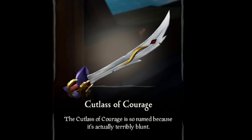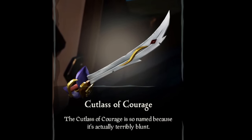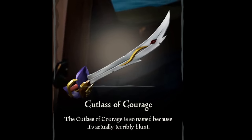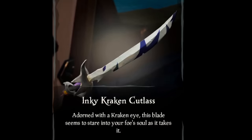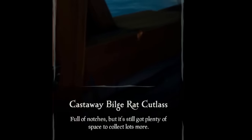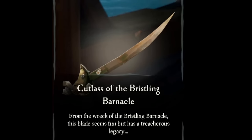The cutlass of courage looks awful. It looks like a hammered sheet of metal — it does not look like a finished sword. It's jagged and it would not be good in practice. This is ugly. It's really rare though and it's got that hot purple iron color — nothing more to say on it.